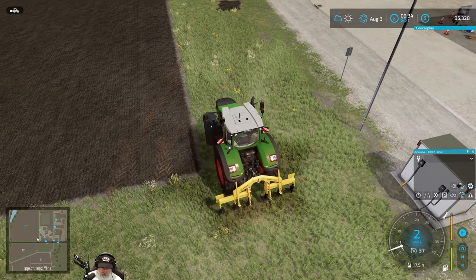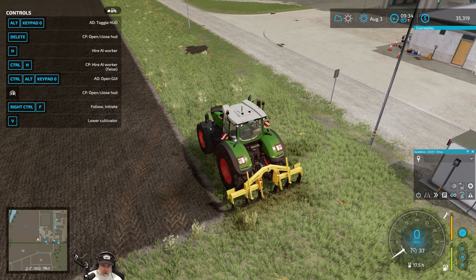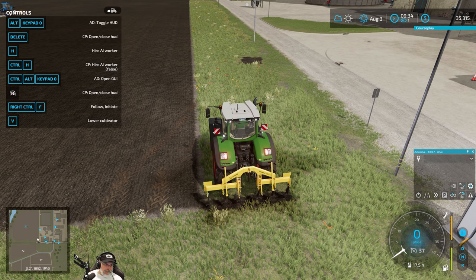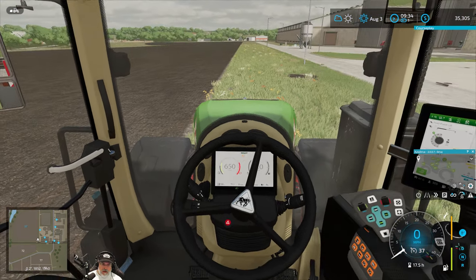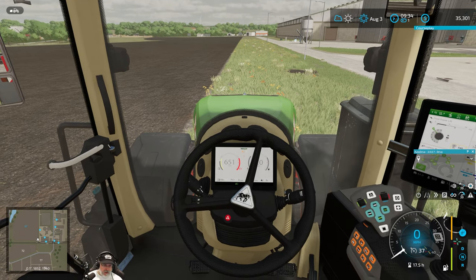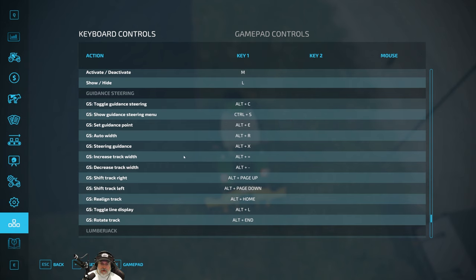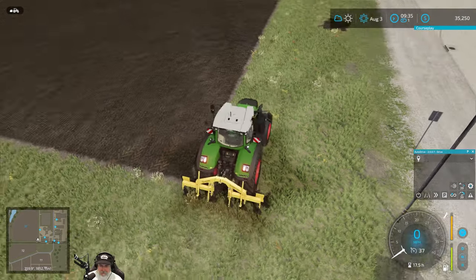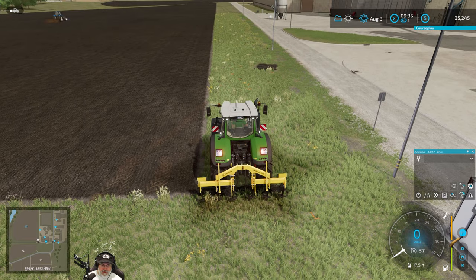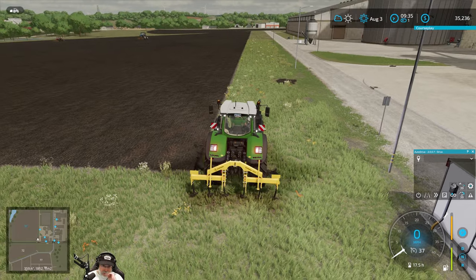What key puts this into plow mode? It's Y — okay. Now let's try GPS guidance steering with Alt+C. But all pressing Alt+C does is change my view. It seems you can't use GPS guidance steering with a plow. That would have been nice for straight lines, but I guess we're going to have to do this the old-fashioned way.